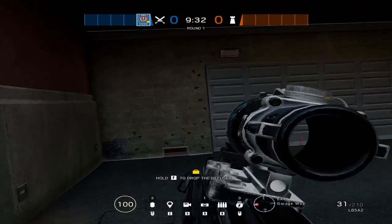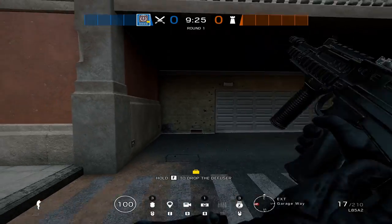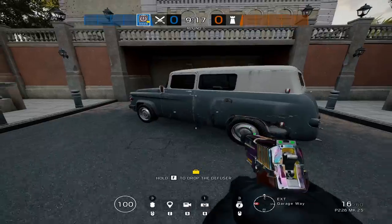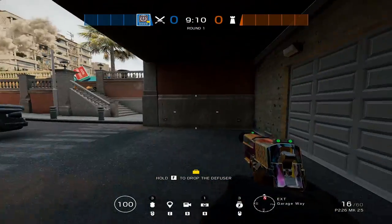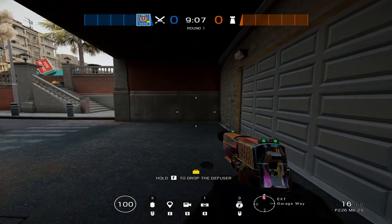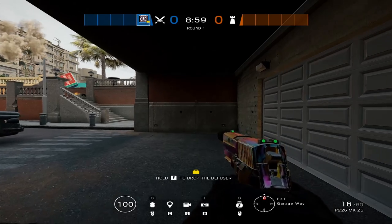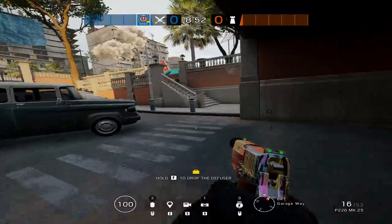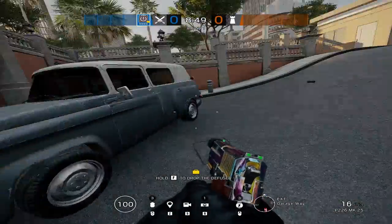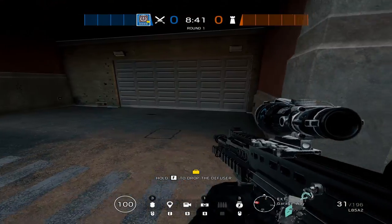Thatcher has the L85, just like Sledge. As you saw in the Sledge video — make sure you go watch that if you haven't already. Recoil is nothing too crazy, you can control it pretty easily. The main difference is he doesn't have the SMG-11, which in my opinion is the best submachine pistol in all of Siege. Thatcher only has the P226, which isn't a bad pistol by any means, but I like the SMG-11 a lot more. The pistol's nothing crazy — you can shoot it pretty fast and it does a pretty reasonable amount of damage. Obviously you're going to want to use the L85, but the pistol's there if you run out of ammo.